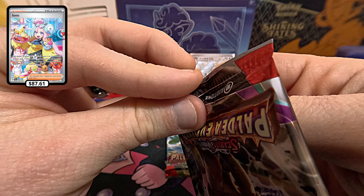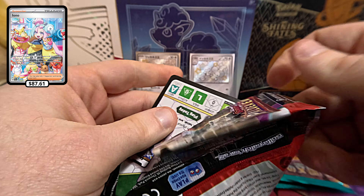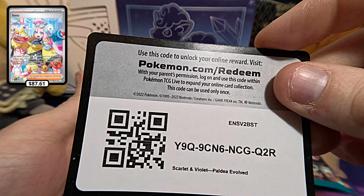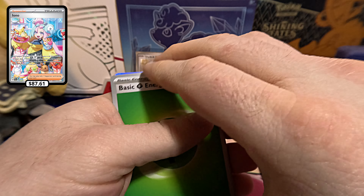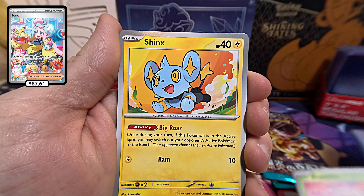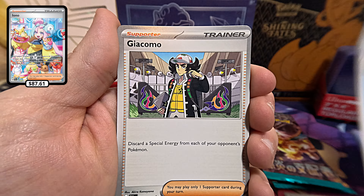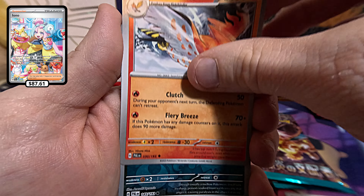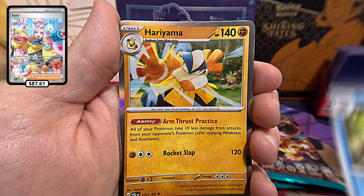Now to the next Paldea Evolved. Here's your code card. Basic Energy, Limit, Bramblin, Shinx, Nimble, Arctobax, Giacomo, Talonflame, Shrutal Reverse Holo, Arctobax Reverse Holo, and the Hariyama.